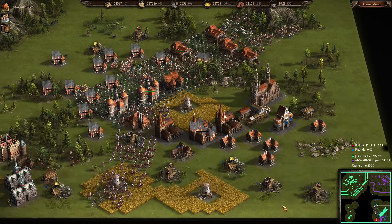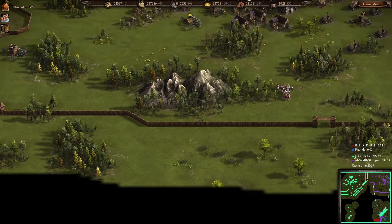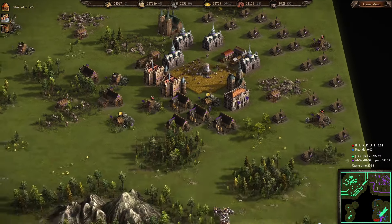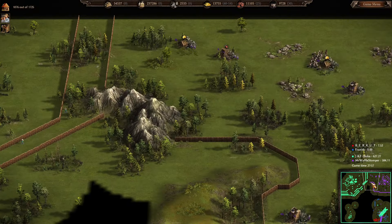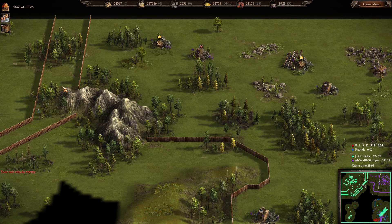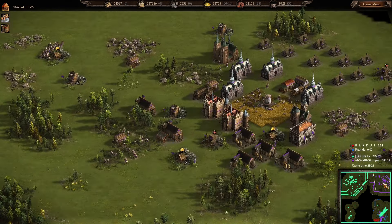That was a fun game — didn't really feel like we had too much of a challenge. Most likely because Beka was so good at snuffing out Berkut very early, and I was lucky that Frank didn't attack me while I was moving out of my base. We spread out their focus pretty well and kind of steamrolled it. Thank you Beka for being an awesome teammate — most likely you won't see this video, but just throwing it out there. Hope you enjoyed the episode. Have a great day and take care — I'll see you in the next one.